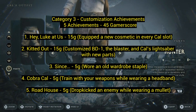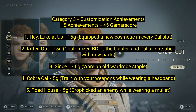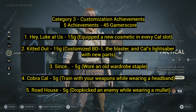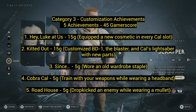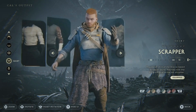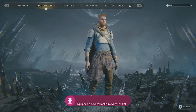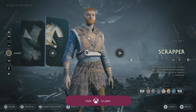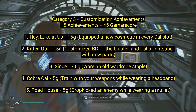Category three: customization achievements — 5 achievements for 45 gamerscore. Number one: 'Hey Look at Us' — 15 gamerscore. Equip a new cosmetic in every slot: hair, shirt, pants — just make sure each slot has something different from what you started with. Number two: 'Kit It Out' — 15 gamerscore. Customize BD-1, the blaster, and Cal's lightsaber with new parts. Once you get the blaster, that's probably the last thing you'll customize.